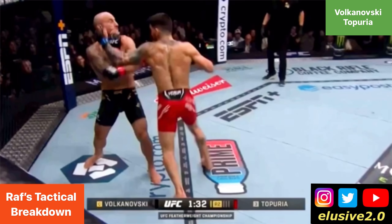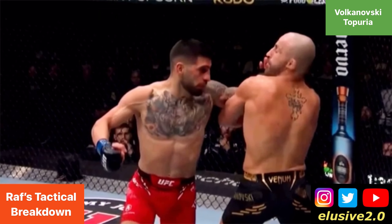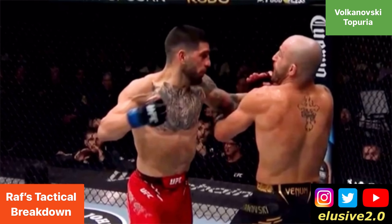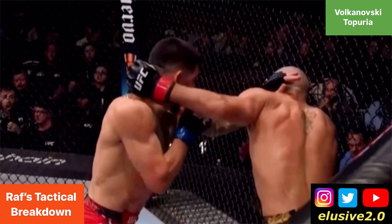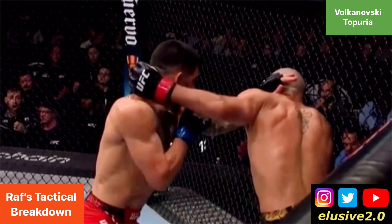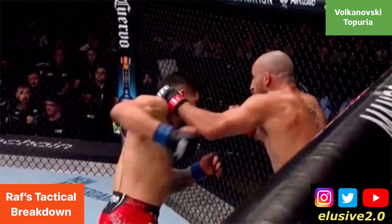Not only was Volkanovski protecting his face with his hand, but he was also turning his head away in anticipation of that right hand arriving upstairs — but it never did. This time Topuria went to the body instead of the head, and then afterwards goes for a left hook upstairs. Volk partially takes the sting out of this — his right glove being up already took some momentum out of the shot — but enough still gets through. You can see from Volkanovski's head movement after that left hook that the shot still knocks his head back slightly, and he's blindsided to the right hand coming, still recovering from that left hook.